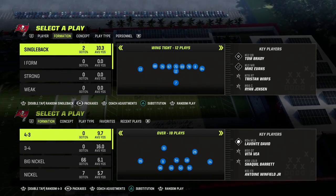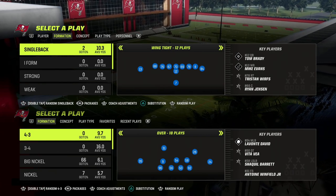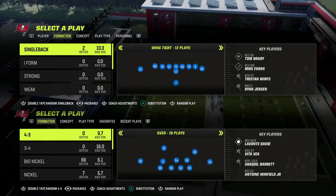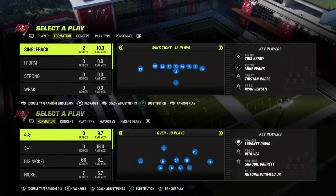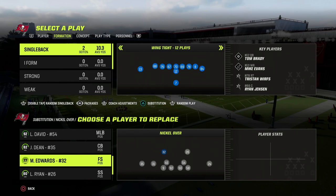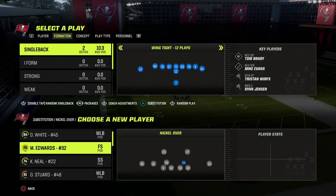Now, if you want to get the entire Nickel Over scheme where we walk you through not only how to blitz, not only how to play coverage, not only how to combine blitzes and coverages together, but also how to slow down and basically bag the best offenses of the game — like gun tight, gun bunch, gun U-trips, trips tight in — all the best offenses in the game right now. You'll be able to slow them down, if not completely bag them with this defense. So if you want to get access to my full Nickel Over defensive ebook, make sure that you join our Patreon. I'm going to put a link in the description. You can sign up for just $10 and get access to absolutely everything over at the Patreon.